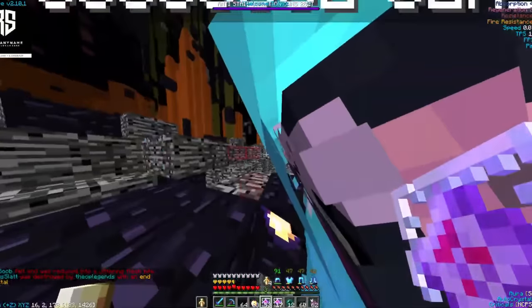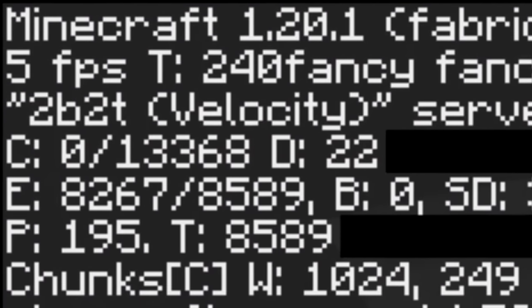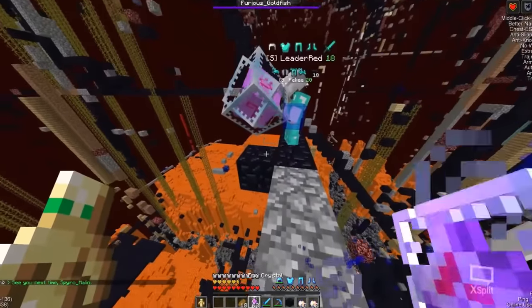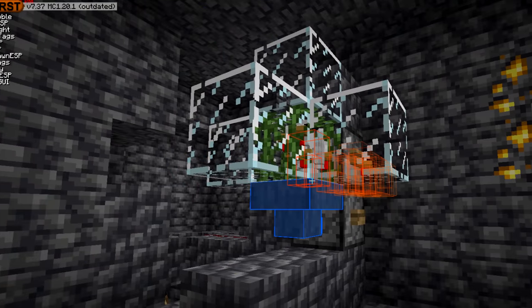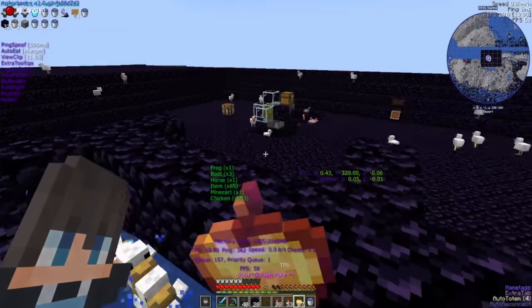Eventually, he got the idea to use the Incubator to mess with Crystal PvPers that would roam around spawn, lowering their FPS to unplayable amounts, as he really didn't like how they would always kill new players. So he got to work. Armed with a much more improved design, he started making Incubators all over spawn.